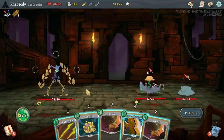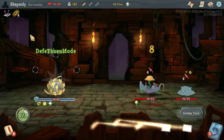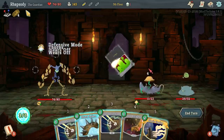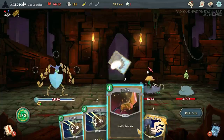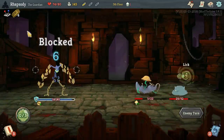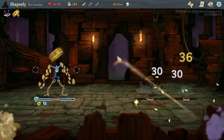So we go attack skill, right? Then it's skill — attack, attack, skill. So I can still attack skill next turn in order to trigger the Decoder Ring. Attack, skill. Sweet!